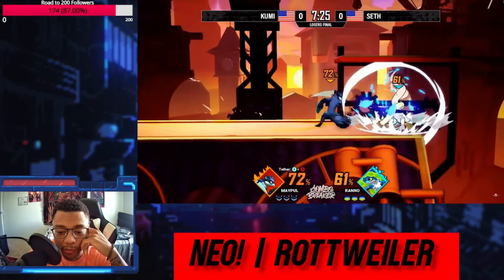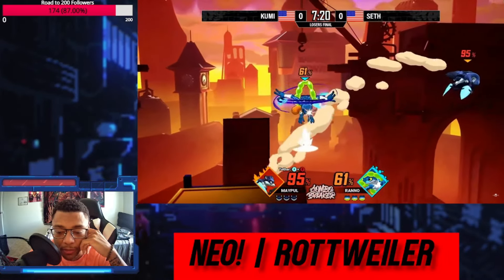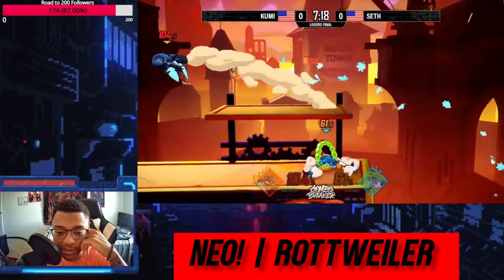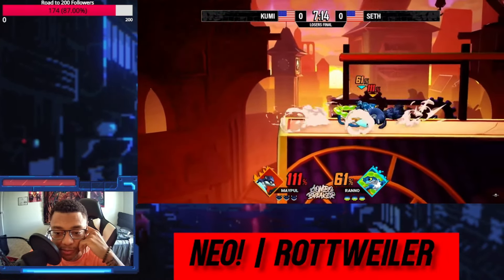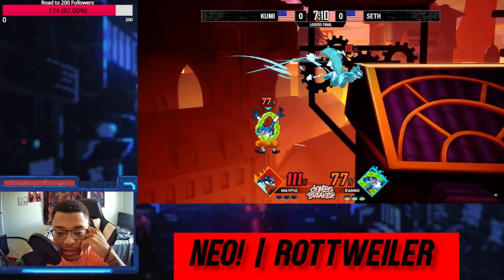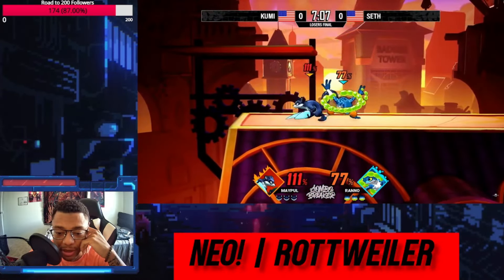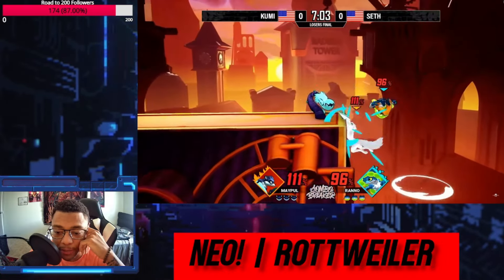We're doing some movement, looking for an opening from Maple. She's going to use her speed to really set the pace in this set, and Rano's going to have to use his darts to equalize — even though he's pretty fast already. Rano uses the dart to keep her out. Maple makes it on that recovery using the wall jump to stall out when she couldn't grab the ledge.